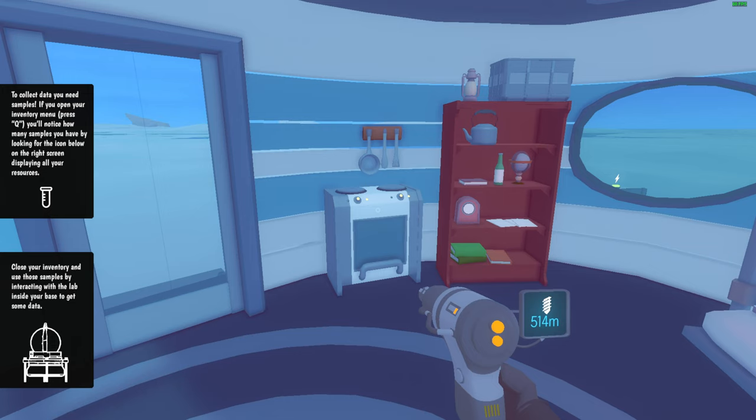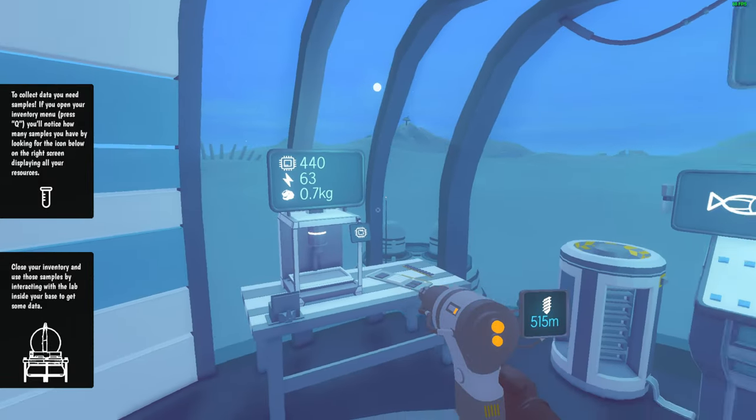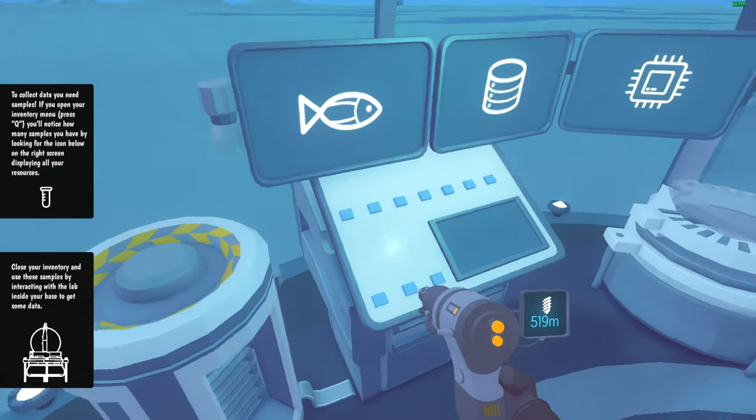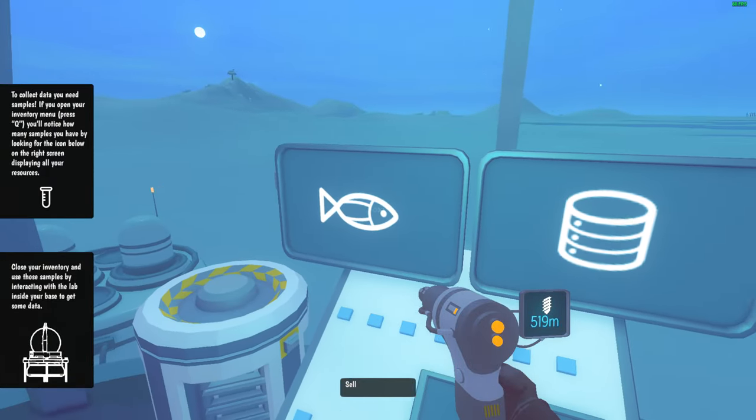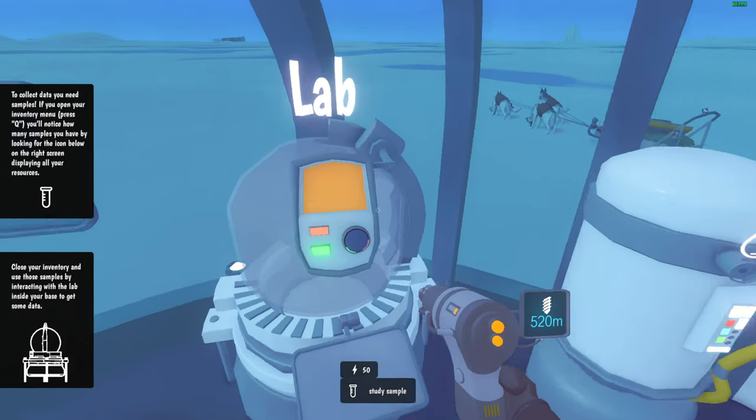Next on the list is data. To collect data you need samples. If you open your inventory — press Q — you'll notice many samples. I have three samples. Close your inventory and use those samples by interacting with the lab inside your base to get some data. Is this the lab? That's the hardware welder. Oh — we can sell! I think... oh, that's the lab.